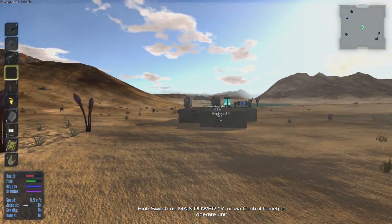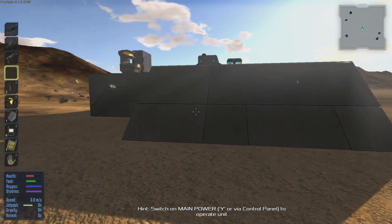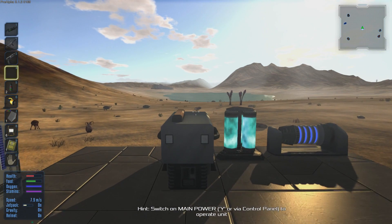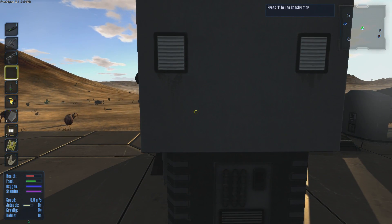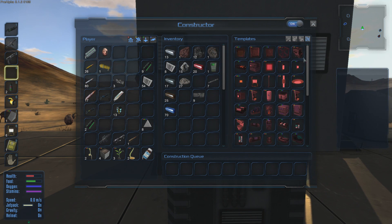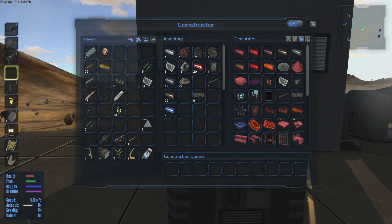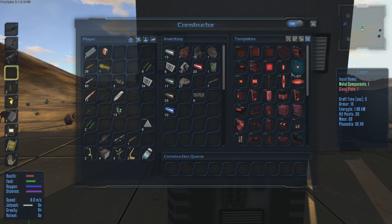We're going to build ourselves a vehicle, so naturally we're going to do a lot of crafting this episode. Let's start by going into the constructor. We're looking for a hover vehicle starter kit — we need a hull block, a core, and a hover engine.